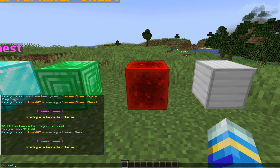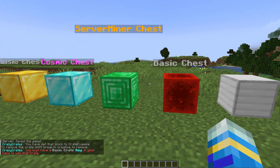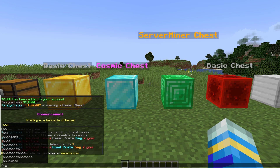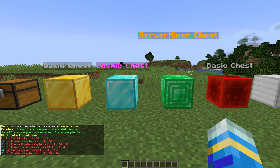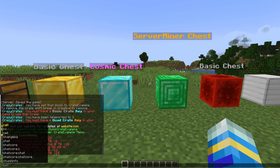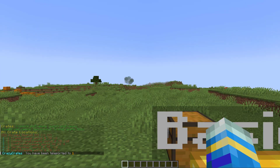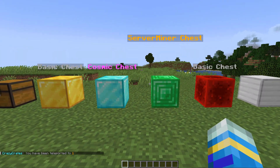If you want to set a block to being a crate it's very simple — do /cc set and then the crate name, for example 'example', hit enter and that's going to set it. Now we can open it with keys. You can do /cc list and that will list all the different crates — they all have a specific ID. You can then do /cc tp to for example crate number one in case you've lost it.